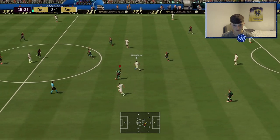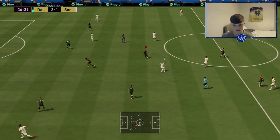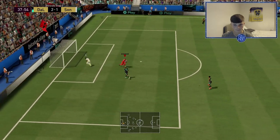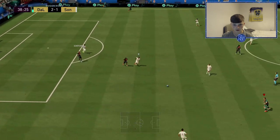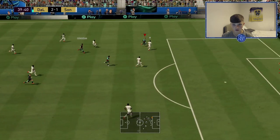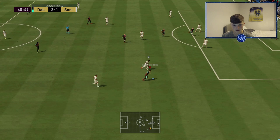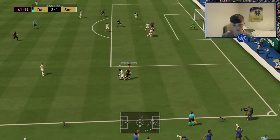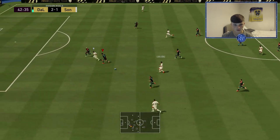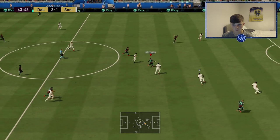We haven't seen much of Firmino or Gündoğan — I usually play really central so that's probably why. When they do get involved they're very fun to use. Castill is going to be fine with that. Kimpembe with a great touch as always — I love how good his dribbling is. Nice football — go straight to Werner, back inside. Kimpembe with a darting run — what a baller.